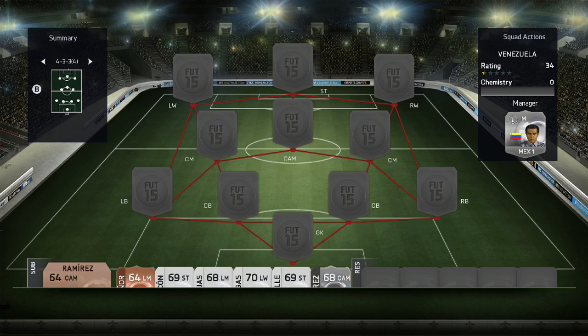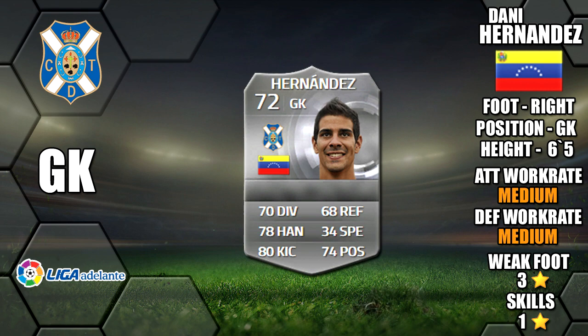Starting in net we have Danny Hernandez. He stands 6 foot 5 tall, he's got a 3-star weak foot and a 1-star skill. His standout stats are 80 kicking, 78 handling, and 74 positioning.